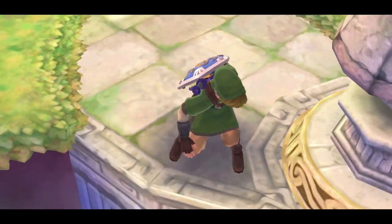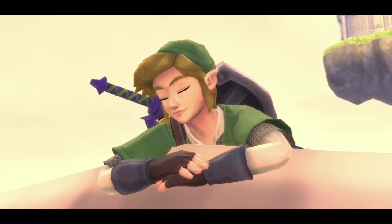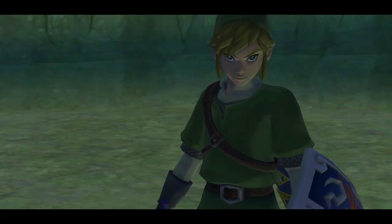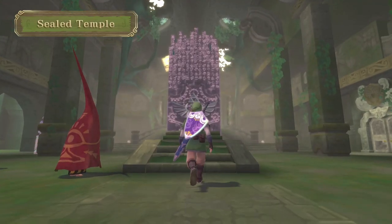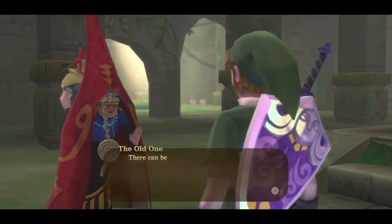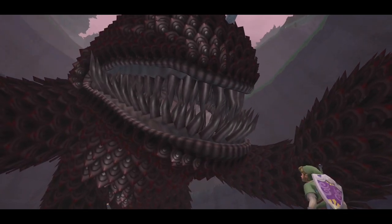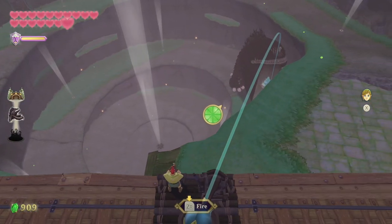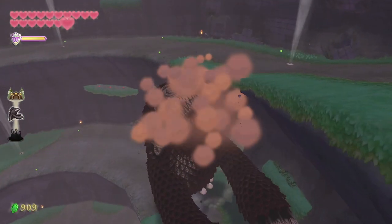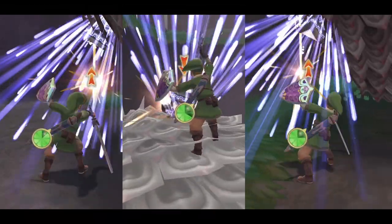This is it — the final dungeon of Skyward Sword. But first is the matter of getting there, so buckle up because there is a lot to do before the game's finale. We have successfully tempered our sword into the Master Sword, which means we can achieve our goal of activating the Gate of Time — but not before another battle against the Imprisoned, this time with arms. Groose has constructed this rail-based catapult and will assist during the battle by flinging giant bombs at the Imprisoned's face.